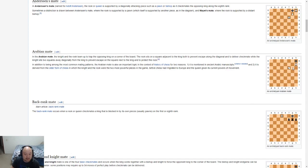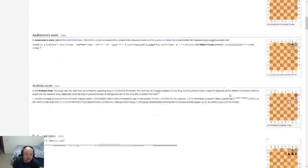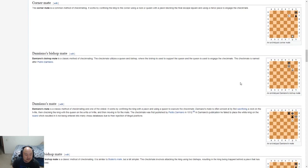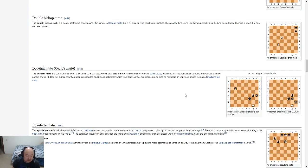Anastasia is the one with the knight. Anderson's mate is very specific to a rook or queen supported by diagonally attacking pieces such as a pawn or bishop. So Anderson's mate is the huggy-huggy I think. Sometimes a distinction is drawn between Anderson's mate where the rook is supported by a pawn, and Mayet's mate where the rook is supported by a distant bishop. Corner mate — I don't think I'll remember that. Damiano's bishop mate uses a bishop, and Damiano's mate is with a pawn.